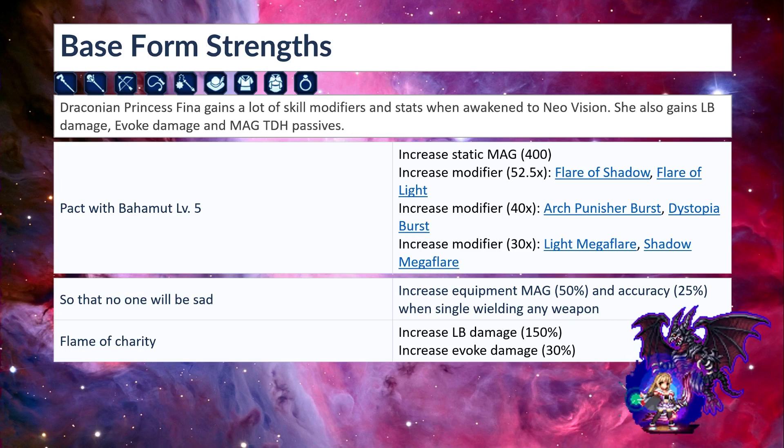Here is the passive 'A Pact with Bahamut' level 5: increased mag 400, increased modifier 52.5 to Flare of Shadow and Flare of Light, increased modifier 40 to Arc, Punisher Burst and Dystopia Burst, and increased modifier 30 to Light Megaflare and Shadow Megaflare. 'That No One Will Be Sad': increased equipment mag 50% and accuracy 25% when single wielding any weapon. 'Flame of Charity': increased LB damage 150%, increased evoke damage 30%.